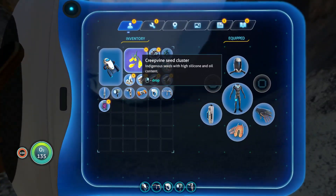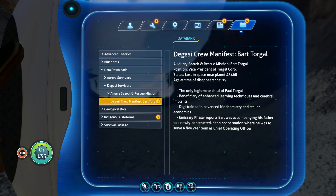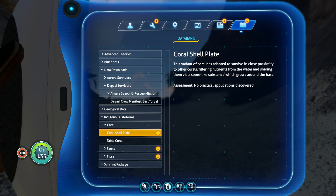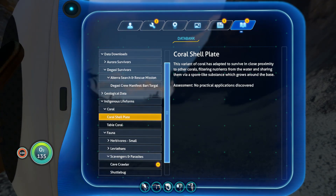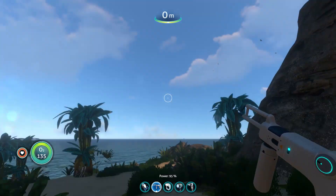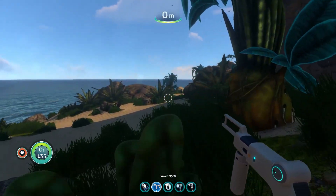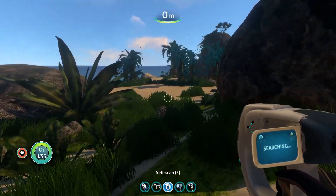Can I check the PDA? Ancient tablet with a purple symbol — okay. I have no idea what any of that means. No practical applications. Scavengers and parasites: cave crawler — avoid or capacitate. Delightful. Let's see if there's anything else to do around here — it can't be just one cave. I assume I found the thing I needed: the purple tablet. I'm assuming that's something I need to have.